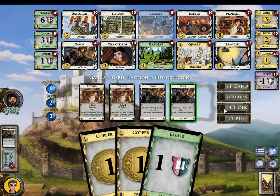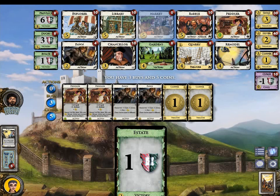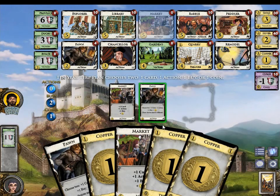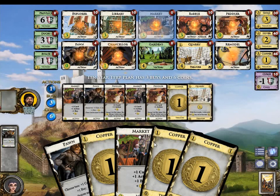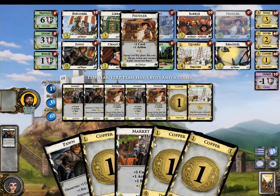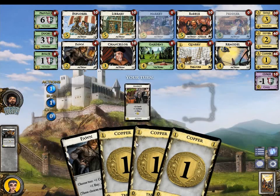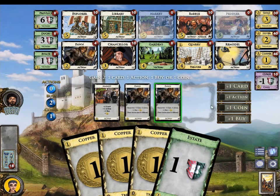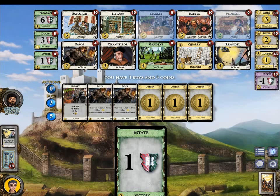The question is, do we want to go for Gardens now? In any case, we should pick up the Remodel pretty much now. Buy the Peddler and two Remodels. Yes. And cut in action. Coin and buy please. We will also pick up a secondary Remodel and two Coppers. And I'm totally serious about the Coppers.